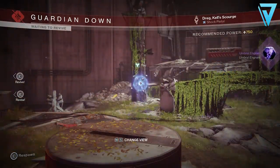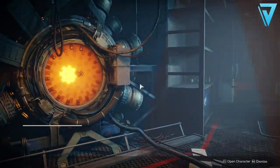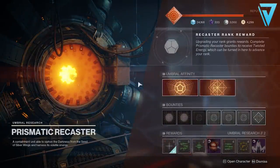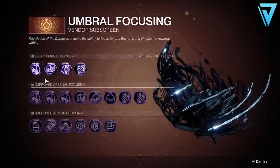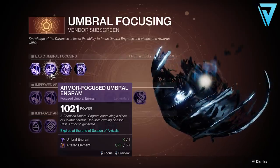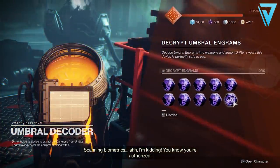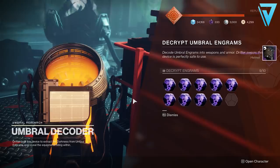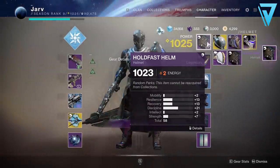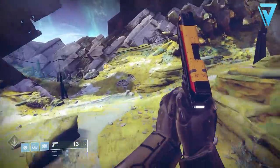A six to seven hour AFK session should grant you around 30 umbral engrams and more than enough altered element to focus all of these. Once you've got your engrams, you want to head over to the prismatic recaster — this is on the left side by the Drifter over in the Tower Annex — and it's only the armor engrams that we want to focus. These have a much higher chance of dropping as a level two powerful reward, which can grant you a plus four to your power level. Now it's really important that you only focus and decrypt one engram at a time.